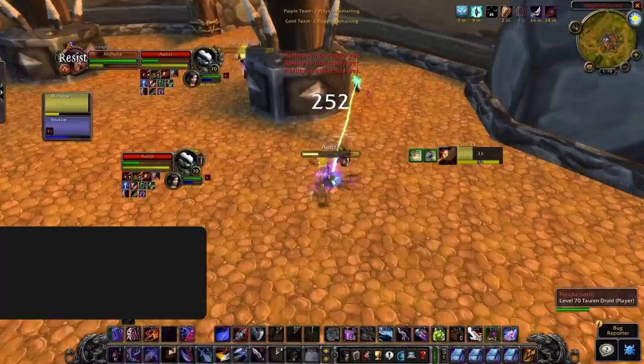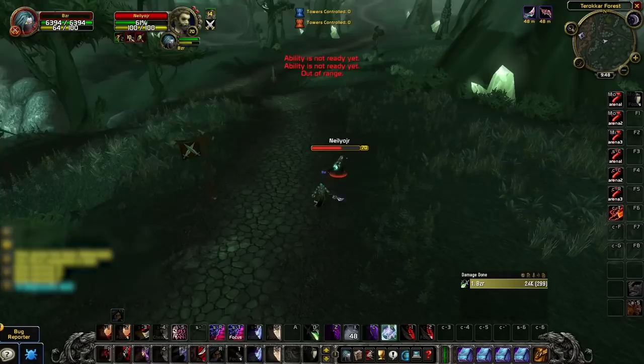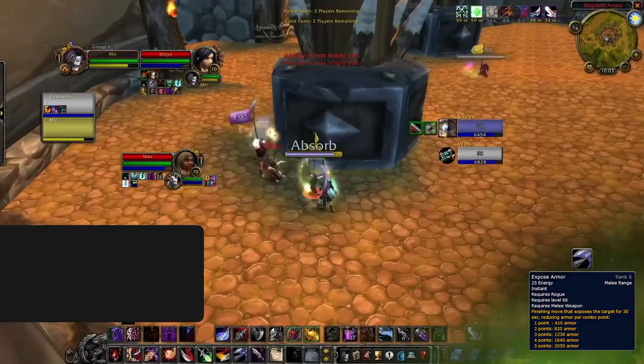Moving on, we've got a handful of extra tips and tricks, starting with how and when you'll want to apply bleeds. First and foremost, the obvious is going to be when facing enemy Rogues, as getting bleeds up will help counter their Restealths. In addition to this, you'll want to bleed Warriors as bleeds ignore armor, so you get a lot of value out of doing so. When it comes to Exposed Armor, it's great to do this on cloth and leather targets, as you'll be getting their armor much closer to zero than you do with using Exposed Armor on plate or mail.